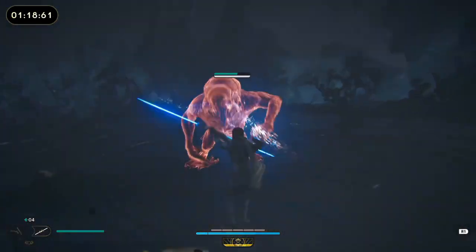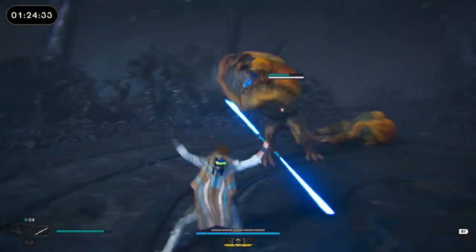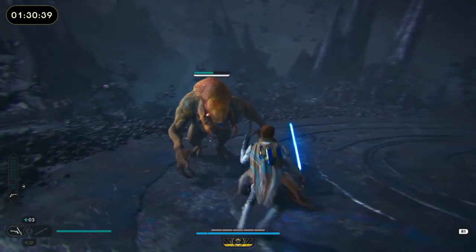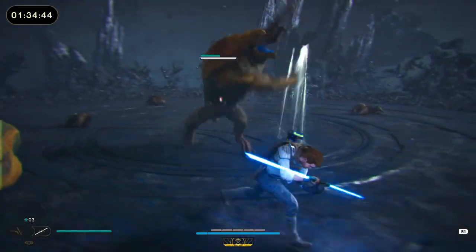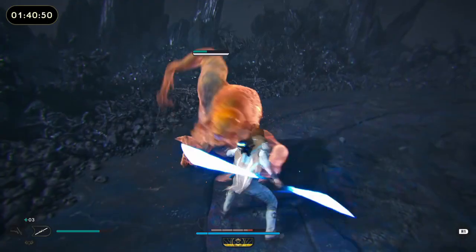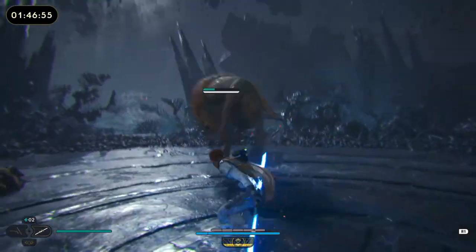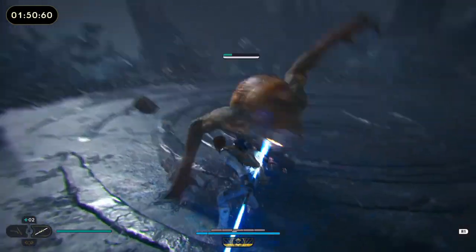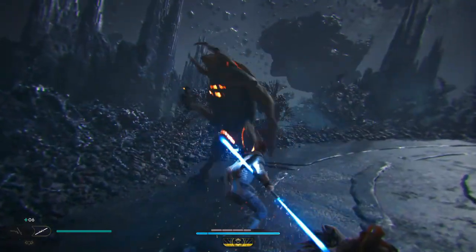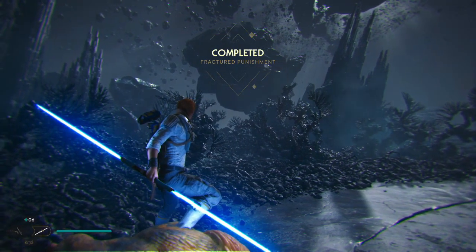Using the blaster stance is pretty nice for the Fractured Punishment because you can get those blaster shots off from a distance. With the two Sudabon on the field, it's hard to get up close and personal, since when one stops after his fury of attacks, the other may be trying to attack you — so you won't be able to get off as many hits. That's why I like the blaster stance for this Fractured Punishment. Separate the two Sudabon and you should be able to take them out.